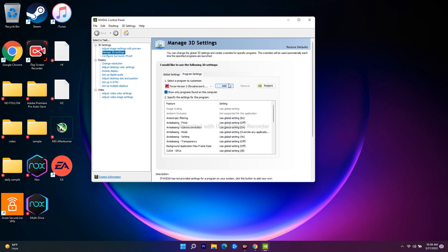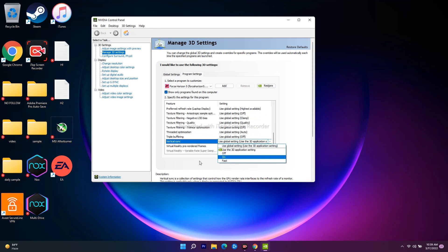Here I've already added Forza Horizon 5 — do the same and add WWE 2K22 using the Add option. Once the game is added, scroll down and turn off V-Sync. As you can see, Vertical Sync is currently set to Use Global Setting — change this to Off. Once it is off, try to launch the game.